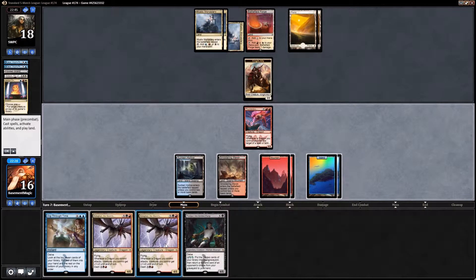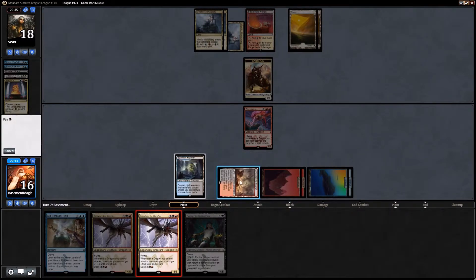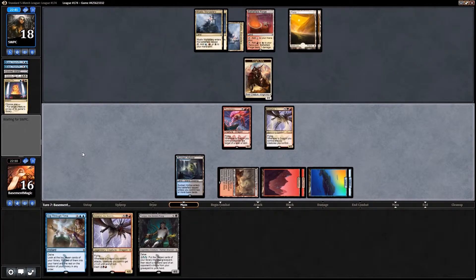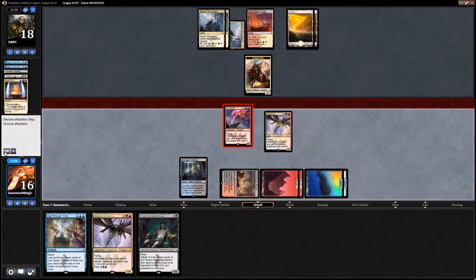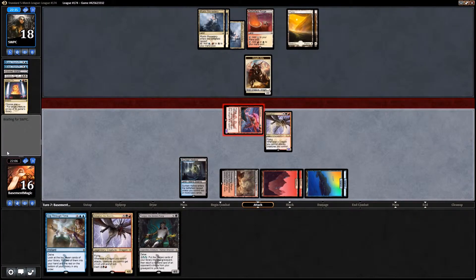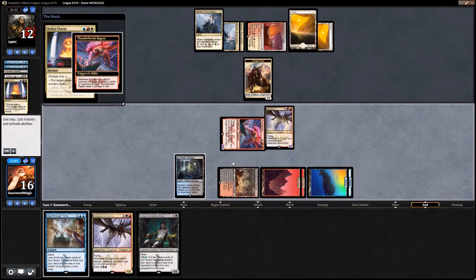Right here we could either replay our Tasigur or just start attacking. I think I'm going to play out the Kolaghan's Command — we do have a backup so I'm not too worried about letting it sit there as potential fodder for an instant or sorcery speed removal spell. I don't think regular Jeskai plays a ton of sorcery speed removal. I just don't really want to be constantly replaying Kolaghan because an instant speed removal spell will be really difficult for us.